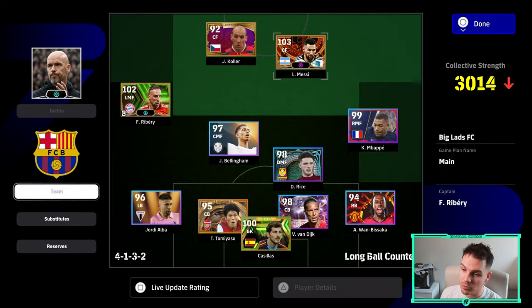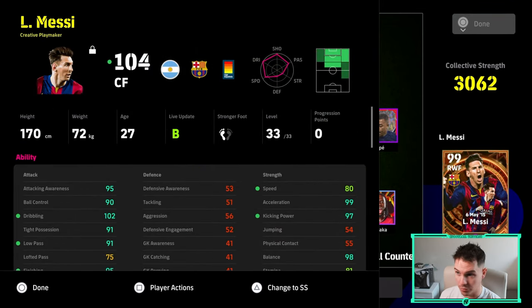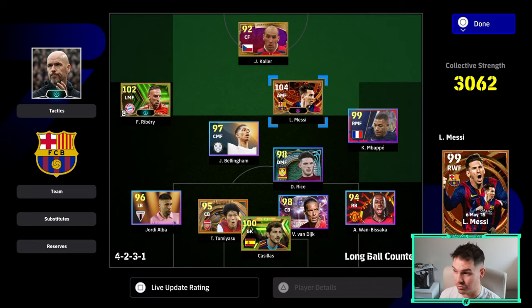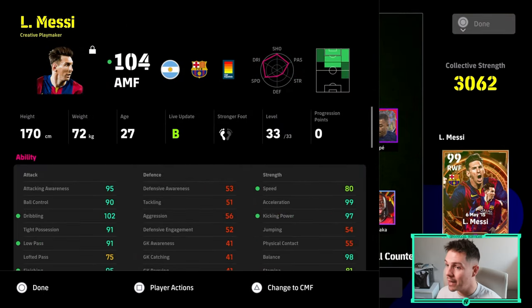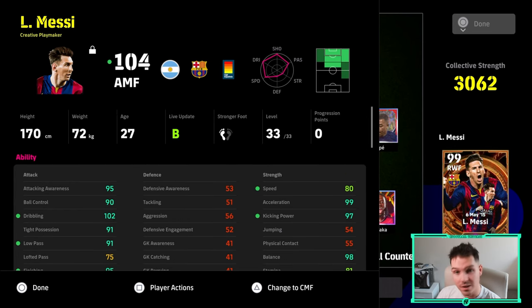The next build is this Messi, a 27 center forward, but we're actually going to use him in a different role — either as an AMF or a second striker, not as a running gun center forward. We're going to use him as the main focal point for getting the ball into our center forward, spreading it wide, or shooting from distance. We've changed this build slightly since we first played with it — you have to play with these Messys. These three cards are the most unique they've ever released; they don't follow the rules of other builds.